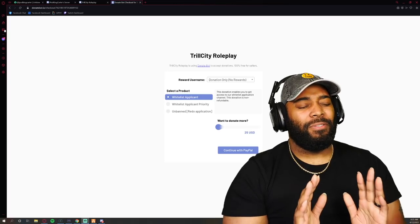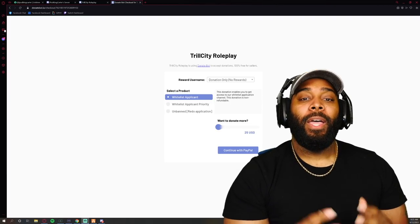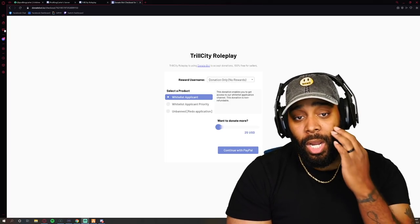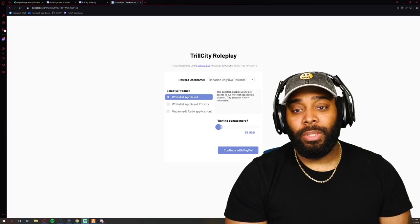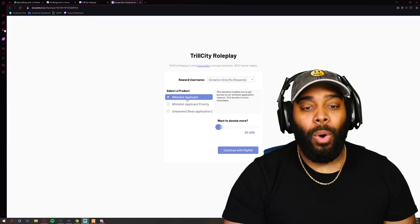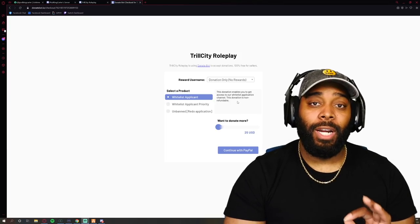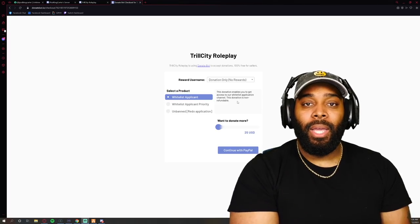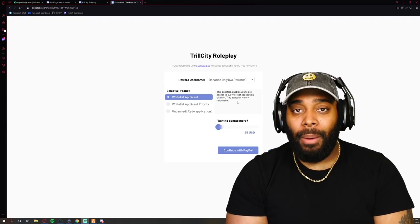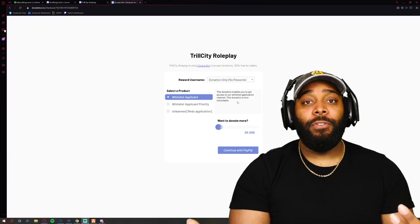When you go to donate.truecityrp.com it redirects to donatebot.io, which tells you that Trail City Roleplay uses DonateBot to accept donations. You select a product — the 'Whitelist Applicant' option costs $25 and gives you access to the whitelist application channel. This donation is non-refundable. If you spend $25, apply, and don't know the first thing about metagaming or powergaming, you will probably get rejected during the application process.